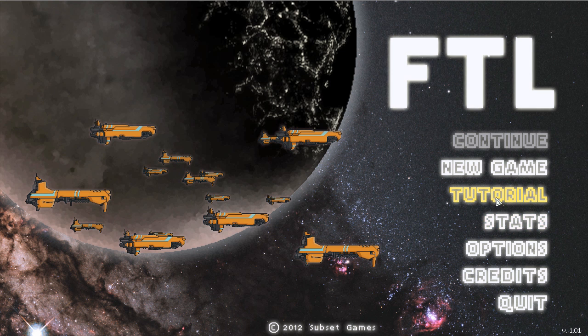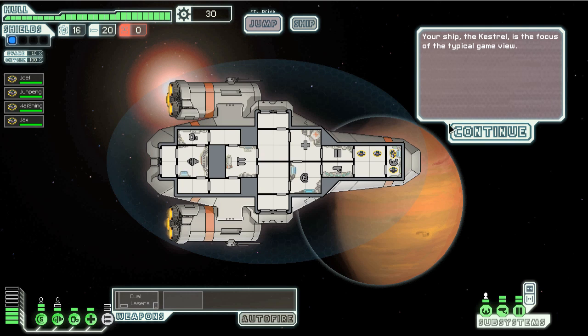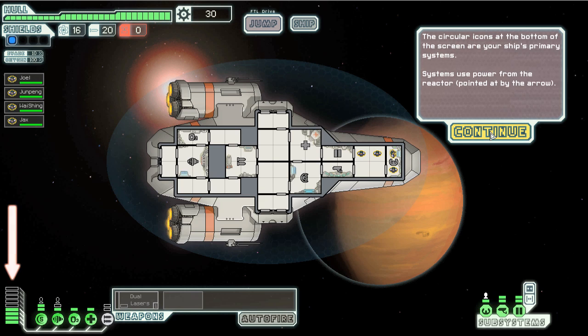Let's do the tutorial. Your ship, the Kestrel, is the focus of the typical game view. The circular icons at the bottom of the screen are your ship's primary systems — these right here. Systems use power from the reactor, indicated by the arrow.